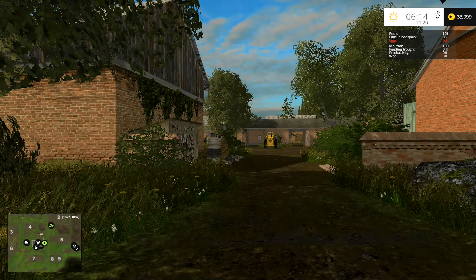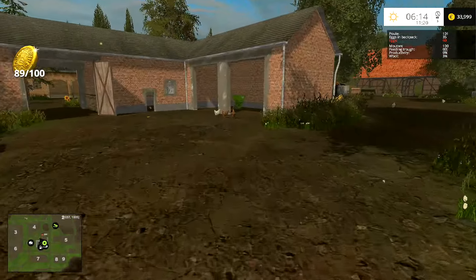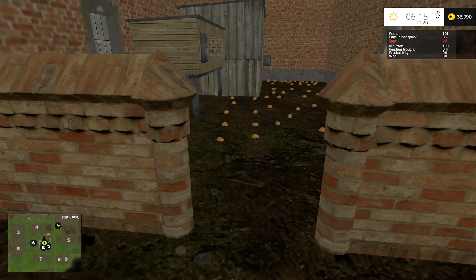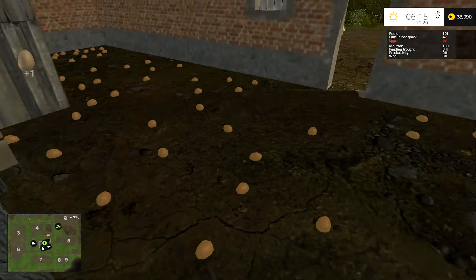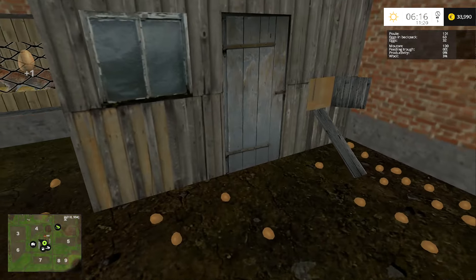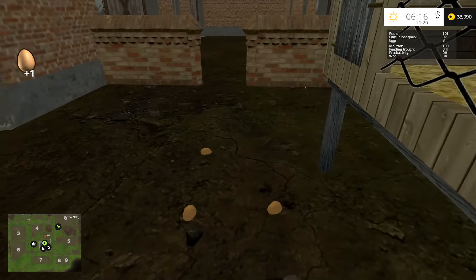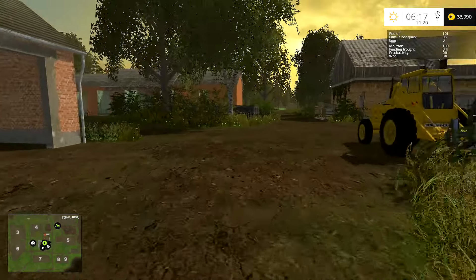We've got the 100 chickens and I'm actually up to 89 coins. I don't know what's going to happen when we get to 100 coins - whether it's just going to crash because I keep picking up the same coins all the time. We've got 60 eggs here; it went red at 50 but it's still been getting extra eggs. There are 95 eggs in our backpack which is pretty good.